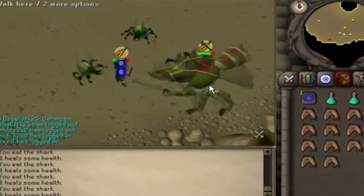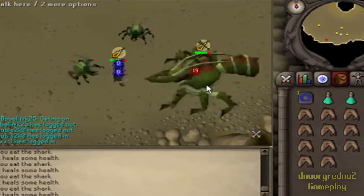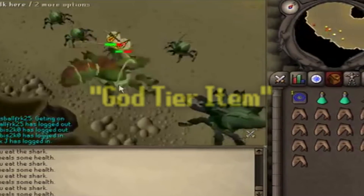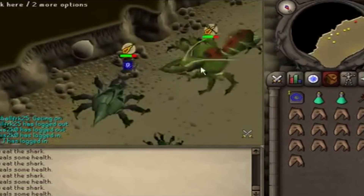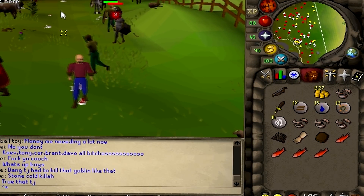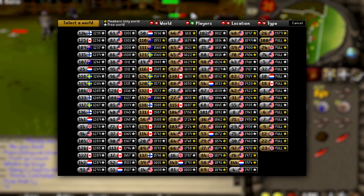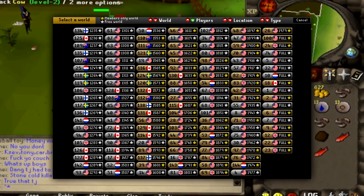However, on release, the Dragon Chain Body was actually a god tier item. It was perhaps the strongest item in the entire game at the time. Picture yourself way back in the day — the year is 2004. The game had finally progressed to the point where there were enough hardcore players to justify the release of new end game content.